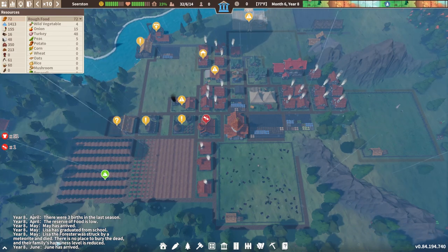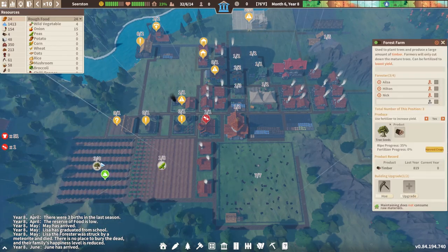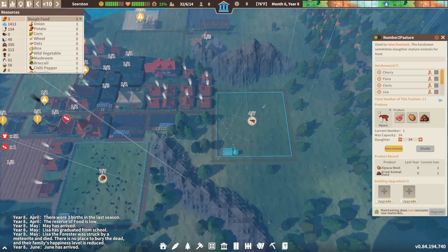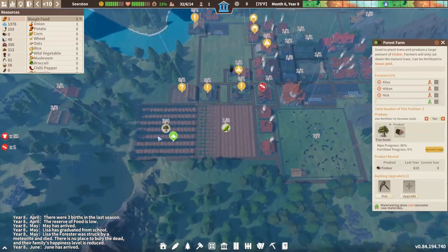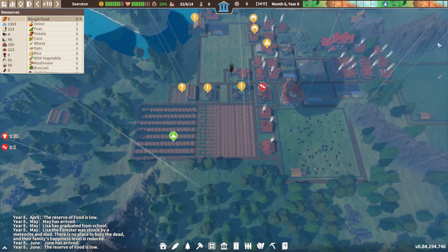Lisa the Forester was struck by a meteorite and died. There's no place to bury the dead and their family's happiness level is reduced. Wow, okay. I need that wood, so I'm gonna get another Lisa and replace Lisa the Forester with Lisa the Forester.